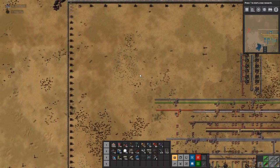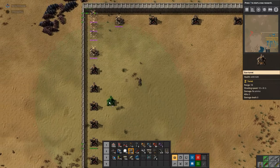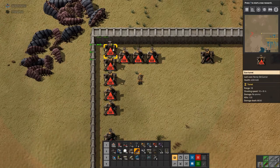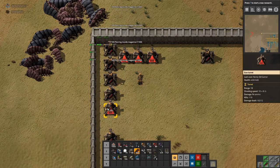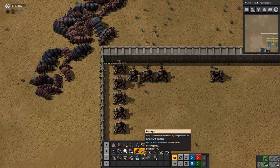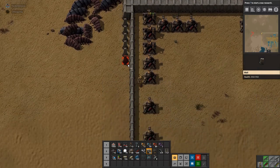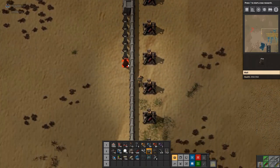I need some more inserters. This corner is taking a real beating — it's probably running a bit low on ammo. It probably was out of ammo. It should have ammo now. Got the walls and maybe just widen the walls a little bit here, just to be on the safe side.